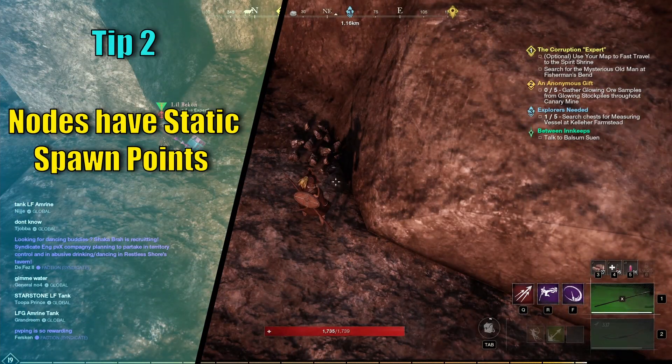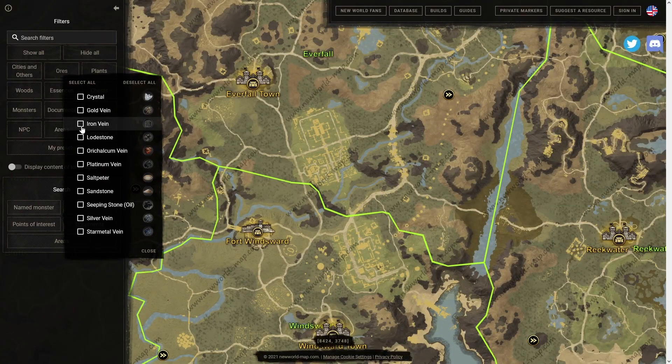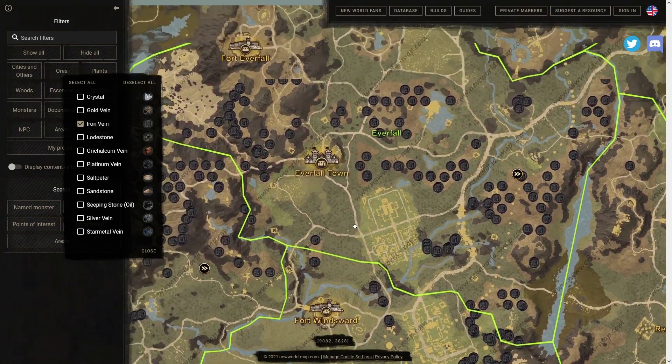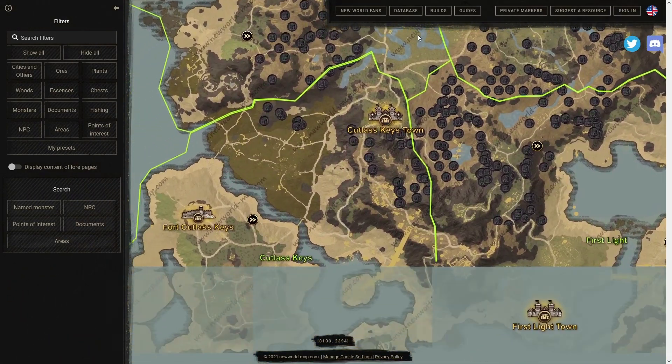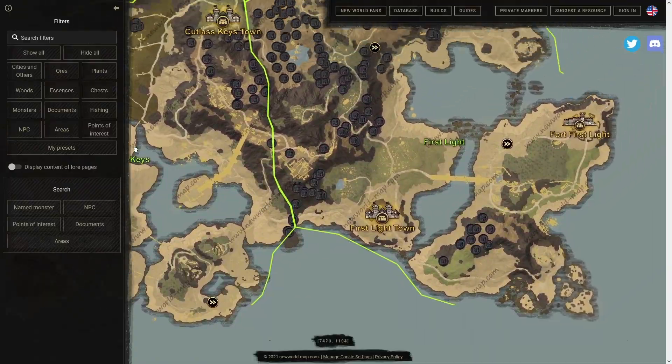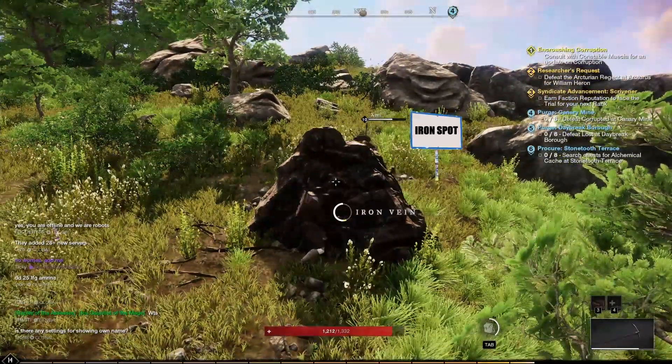Tip number 2: Speaking of gathering, nodes have specific static spawn points around the world. You can take advantage of this by making a map of your own or just using one of the interactive maps found online. This will help immensely with making farming routes later down the line. I have already made one for silver and iron deposits in Everfall, so make sure to check it out.